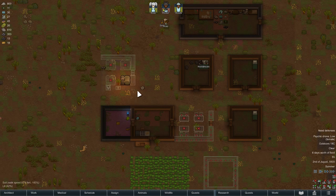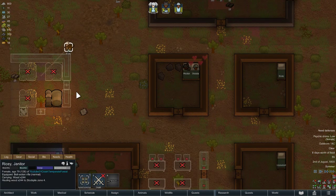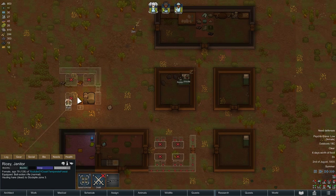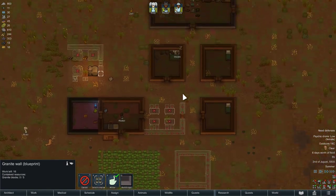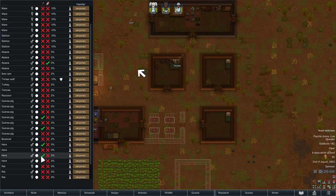Hello everybody, I'm back with another Grimworld episode. Let's try to look at what we're doing here. The wood stockpile inside the power plant. I did set up, like I said last time, some animals to be hunted.